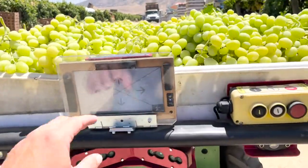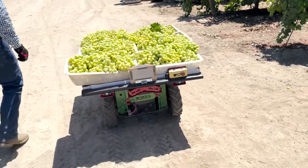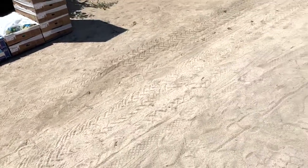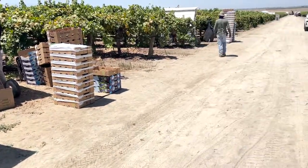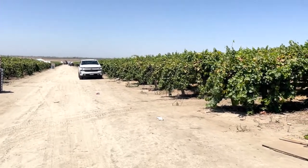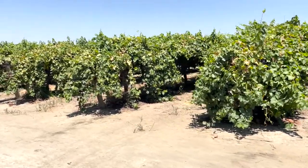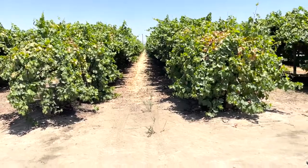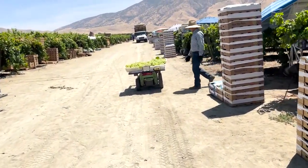Here we have a Burrow that's just come back from the field. Burrow is trained along these tracks — you can see it goes in past these two pack tables and then sweeps into the field where you have your pickers concentrated to one row. When they finish that row, the route is deleted from the Burrow and it's trained to a new route.